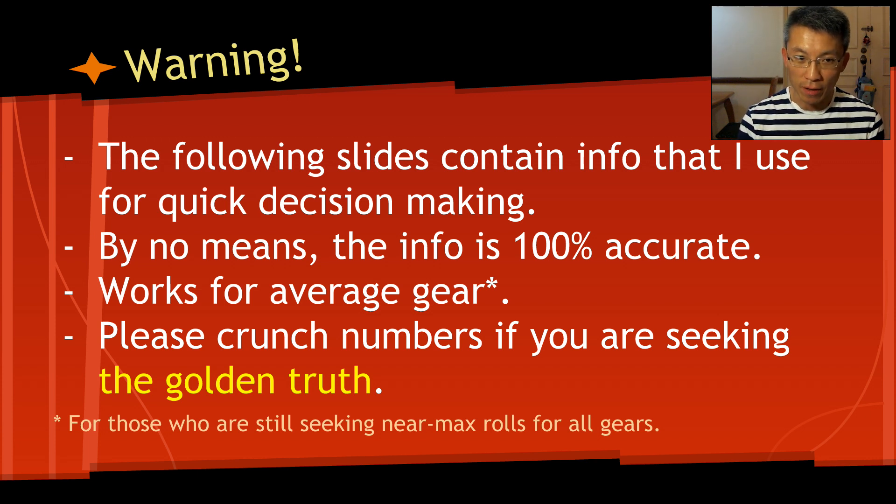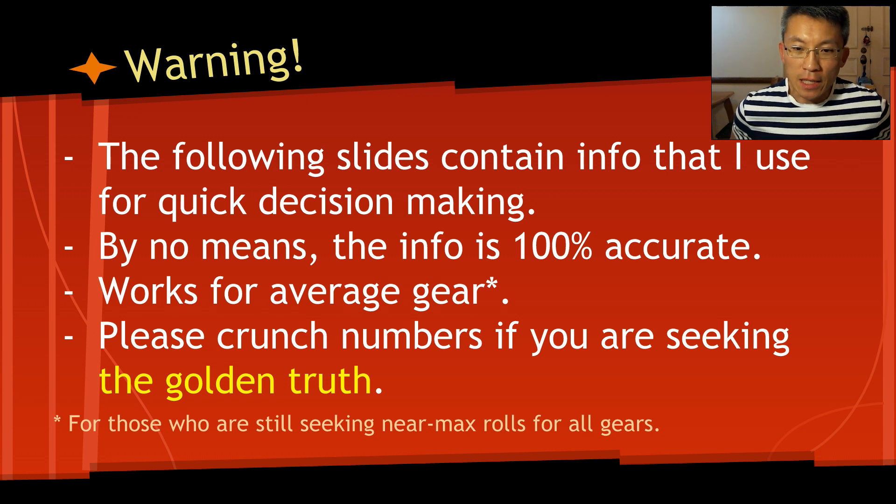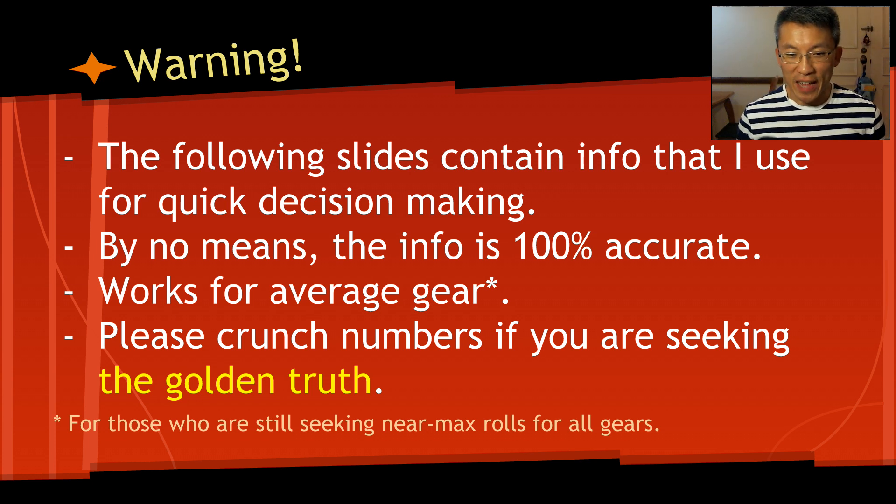It's not meant to be exact science. By no means is it 100% accurate. It works for average gear, having all the blessings and all the jazz, but may not be at the max roll. When you're at the max roll your hero is at a different spectrum — the trade-offs work slightly differently at that tier. But when you're there, you probably don't need to do trade-offs because everything is max gear. So if you really want the golden truth, you have to go through the numbers yourself.